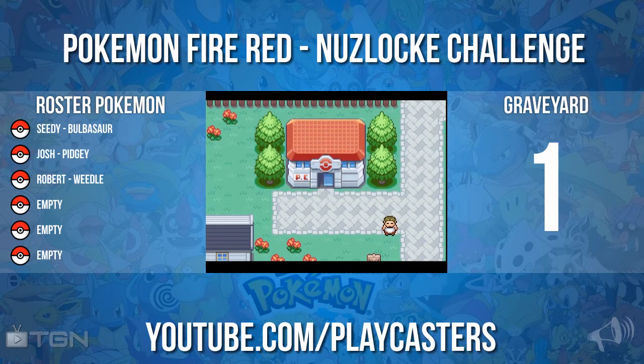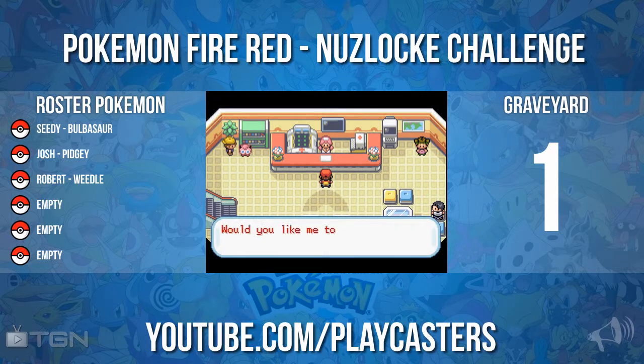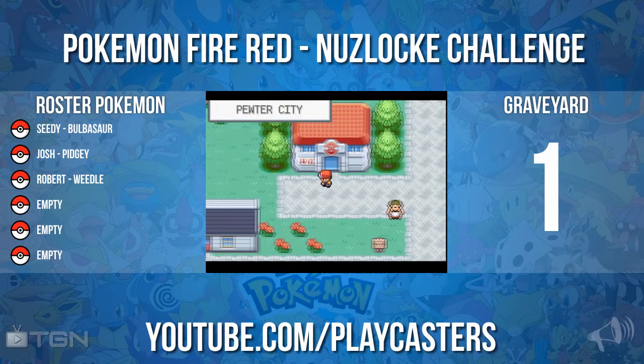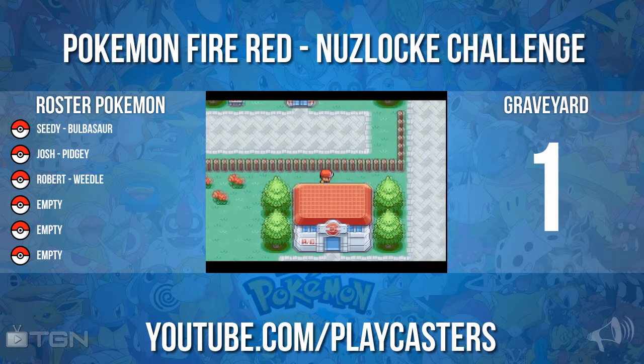Just need to heal those up - that's the first thing I need to do. What I'm going to try to do is get through the gym first, then just work my way back and forward to try and get some XP on Seedy. I might have to do a bit of grinding to train the other two up, but it shouldn't be too hard. I think Brock is already at the gym.